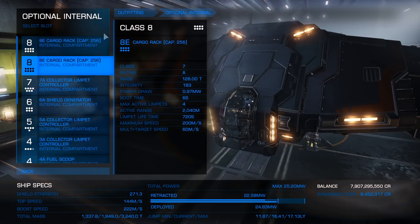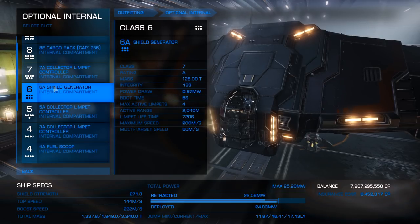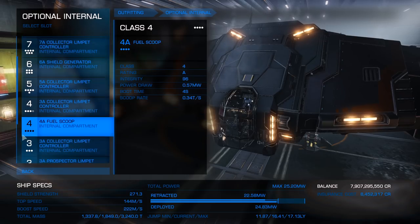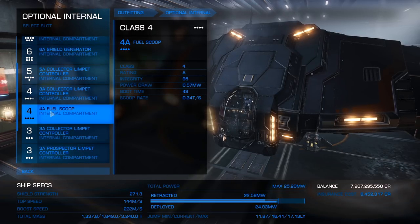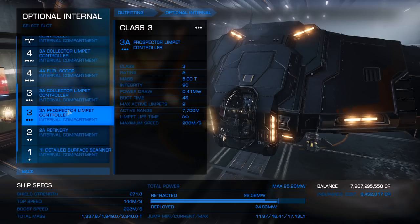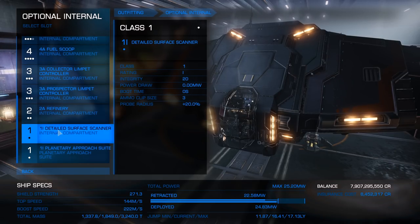For optional internals, you are going to go with two gigantic 8E cargo racks, a 7A collector limpet, a 6A shield generator, 5A collector limpet, two 3A collector limpets, a 4A fuel scoop, a 3A prospecting limpet, as well as your 2A refinery and a detailed surface scanner. This build will give you 11 collector limpets, which is absolutely awesome.